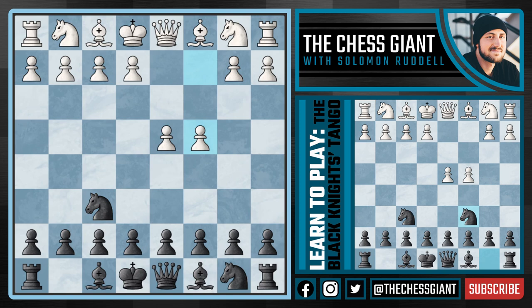We start with Knight f6, and against c4 we're not going to play a normal-looking move like g6, e6, or even c5, but instead Knight c6 — putting both knights right out into the open. In today's video we're going to cover three moves: first, why can't white just play d5; then Knight c3; and finally Knight f3. Now, white can make our knights dance, but that is exactly what we want.